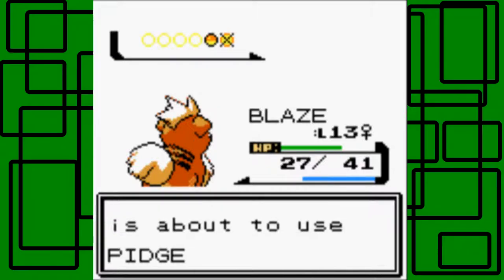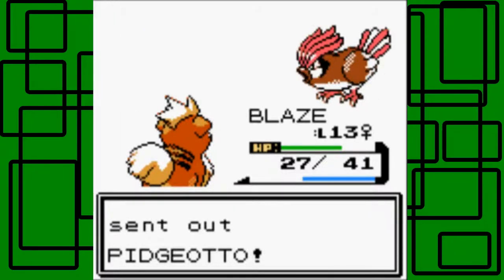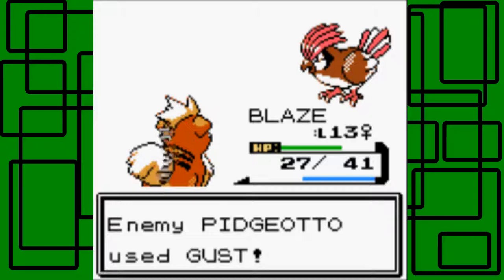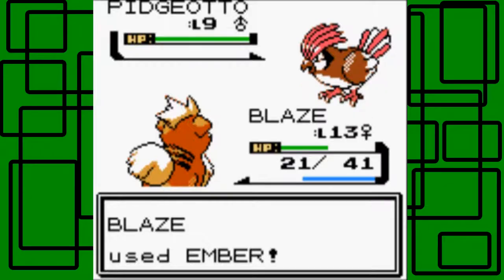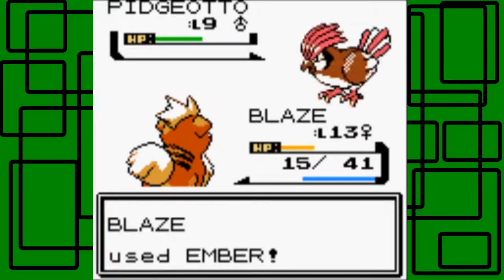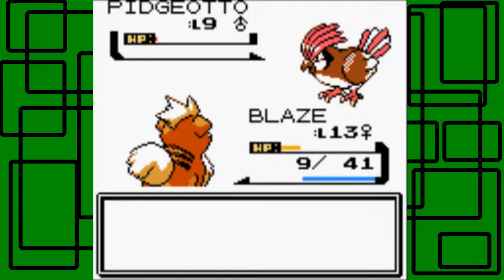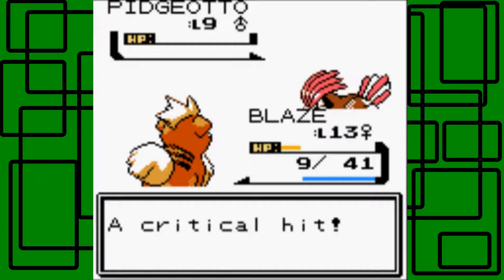The second Pokemon is a Pidgeot at level 9 male. Ember misses first due to lowered accuracy, and Gust hits Blaze. Second Ember hits. We keep using Ember — it does 6 HP with Gust but we stay in with Blaze. Ember hits again, putting Pidgeot in the red, and one more Ember takes it out with a critical hit.